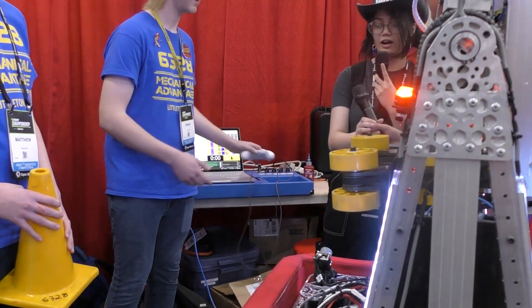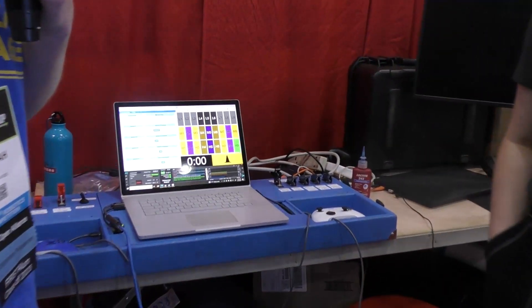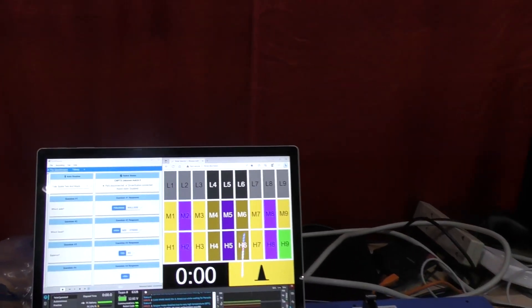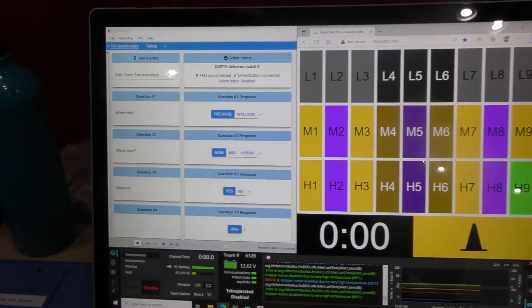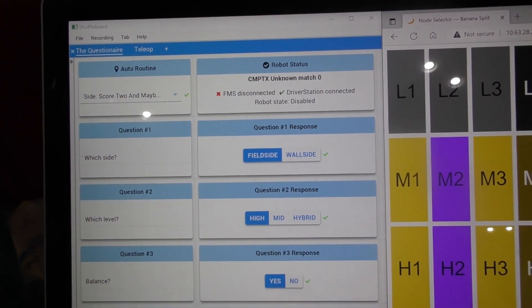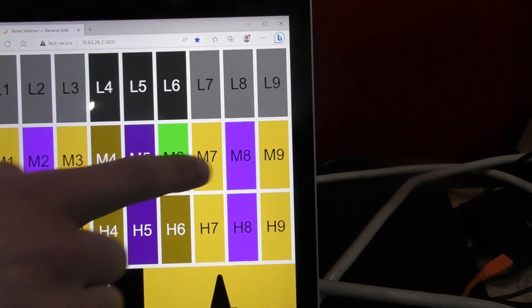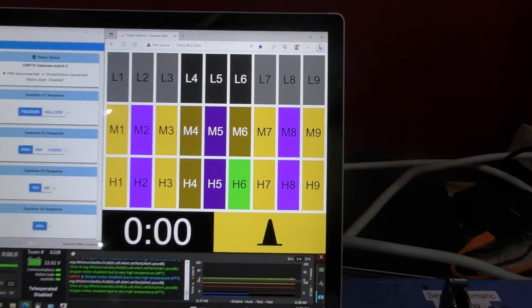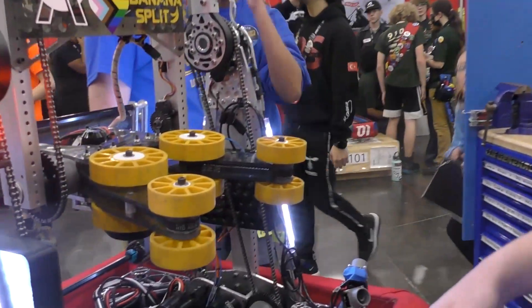Jonah, I'd love to speak with you about your driver's station and all the things in software. There's this node thing over here and I'm interested in how it works. So all of our pickup and scoring is autonomous. This is our touch screen driver's station. On the right, the operator is selecting which node to score on — they just tap to select a node. Then the driver holds down a single button as we enter the community, and the software completely takes over the drive and arm in order to get us to the right place, raise the arm, and score.